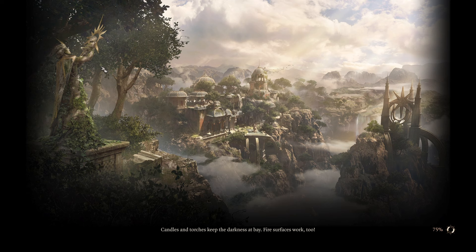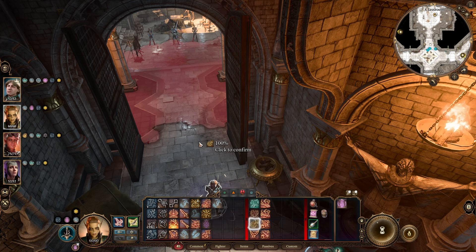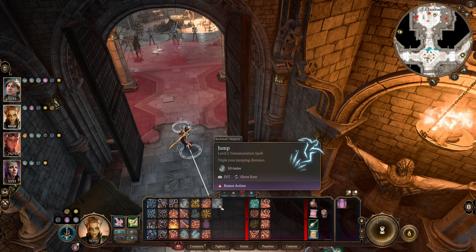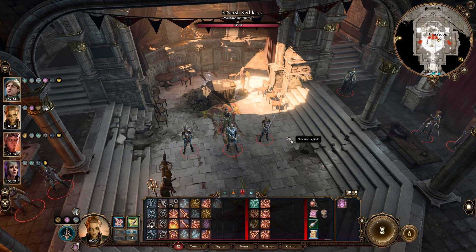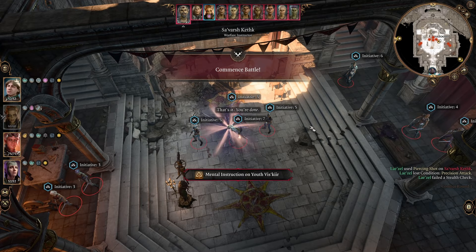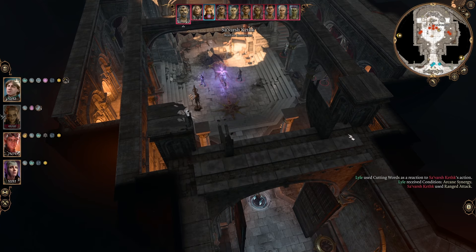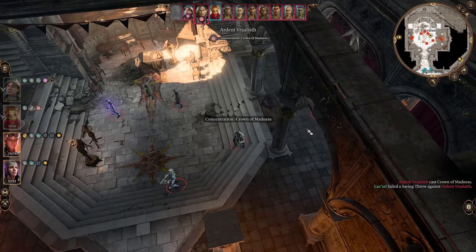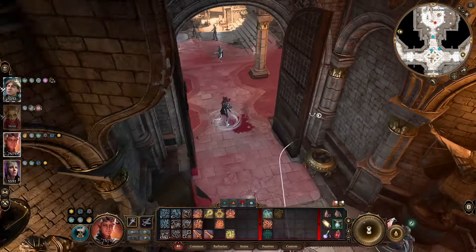We'll do the same exact thing. Missed it again. Their initiative is different? I'm going to use Cutting Words. Crown of Madness — well, that doesn't seem too good. Don't burn yourself. Concentration: Crown of Madness. Can we get an angle on this guy? Let's see — do a throw over here. Not quite.